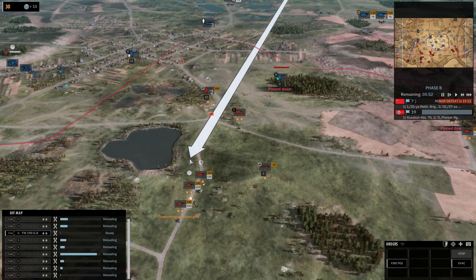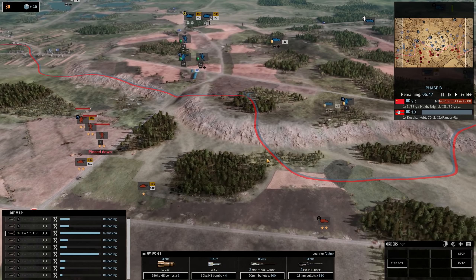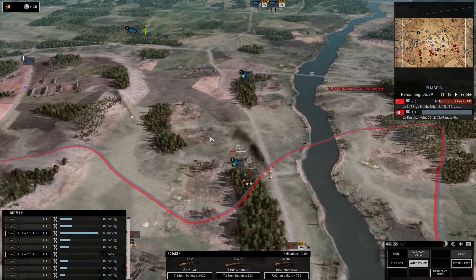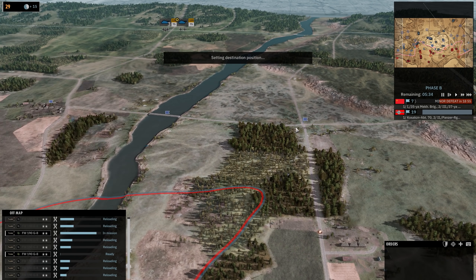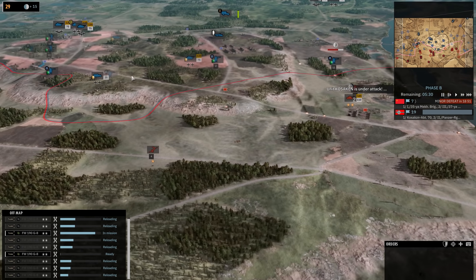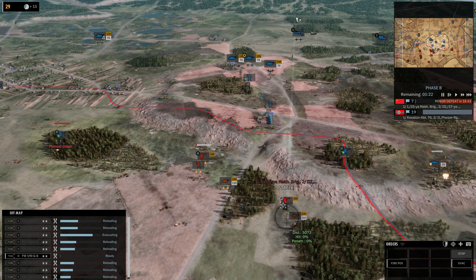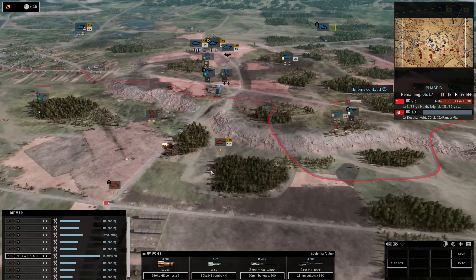Focke-Wulf ready to bomb — any unit we can get down to one or two guys is an easy pick for our men. I am not really sure how we're going to do this. Should have probably gotten some more infantry. Who assumed we were going to lose this flank this hard? Bombs away — new one ready. Any infantry we can bomb is less infantry they can send at us, which is great.